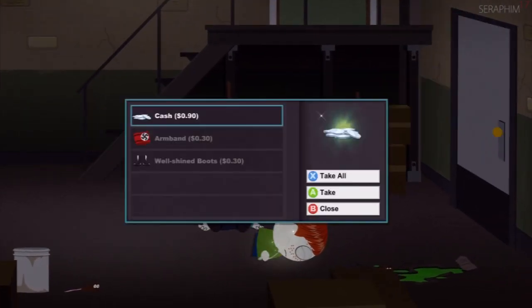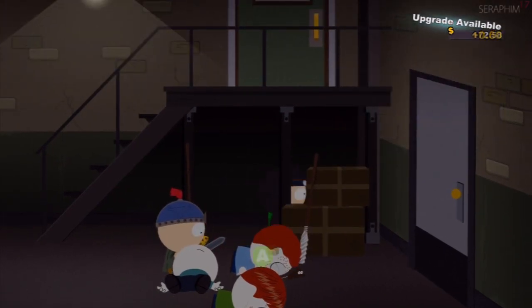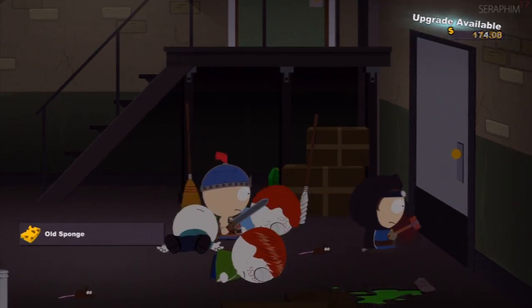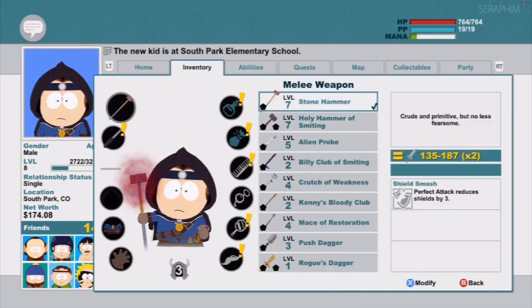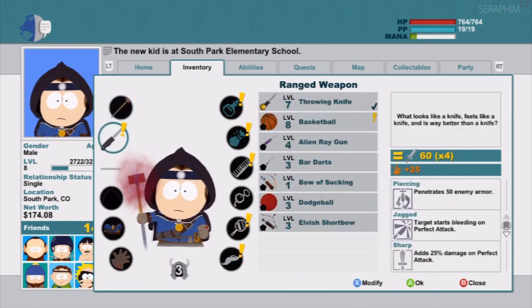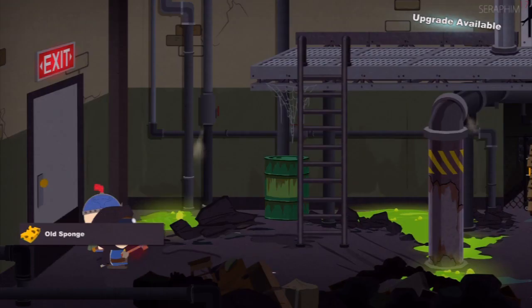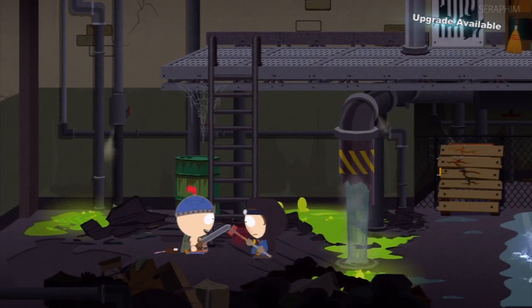In a short while we'll be fighting Butters, and Butters is going to give us his hammer — his arm is actually really good, and I didn't collect it last time. I'm curious: you get Stan's weapon when you pick the Cartman path and Butters' weapon when you pick Kyle's path, so how do you get both weapons in one playthrough? I don't know the answer to that.